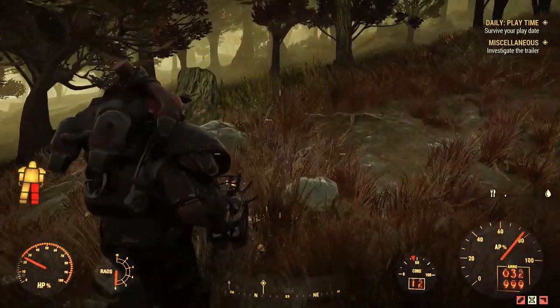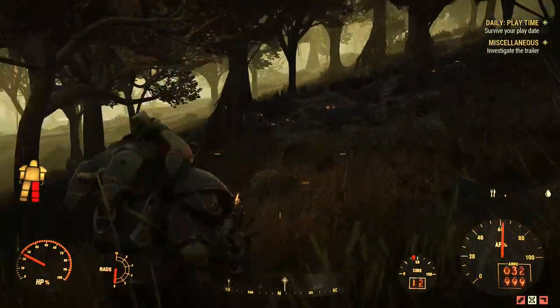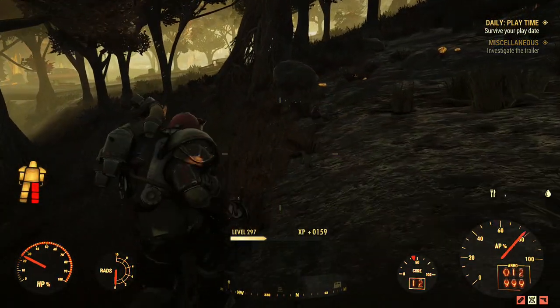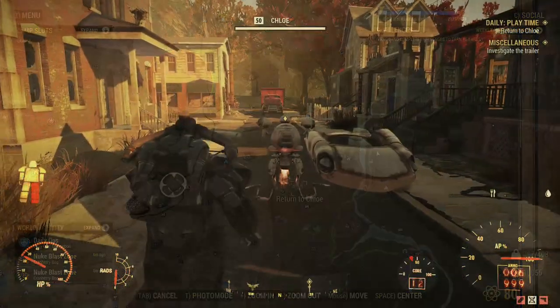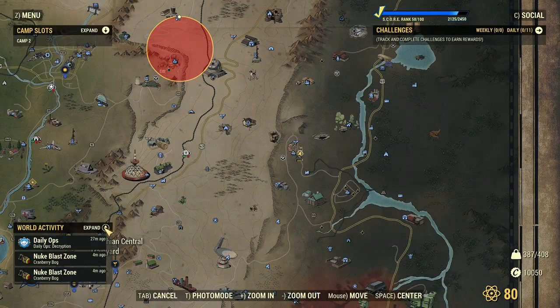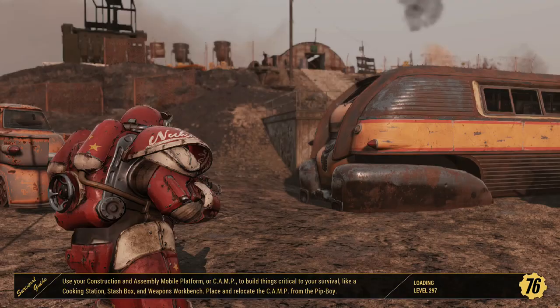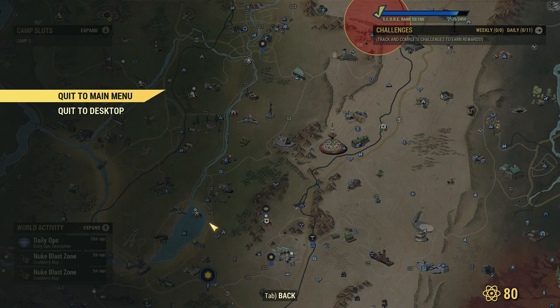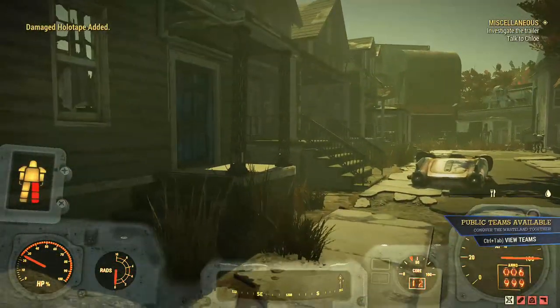The first glitch we're going to discuss is the Chloe glitch, which is really easy and simple to do. You'll arrive over at Berkeley, talk to her, she'll send you out on one of these quests, you'll complete it, go back to her, and once you go back to complete the event, go to Daily Ops and just join one up. Once you are in the actual Daily Ops, you're going to want to wait for the icon to pop up indicating that you've completed it.